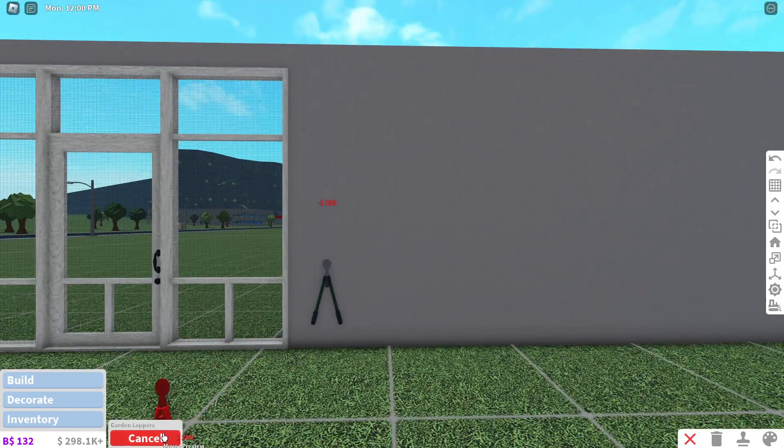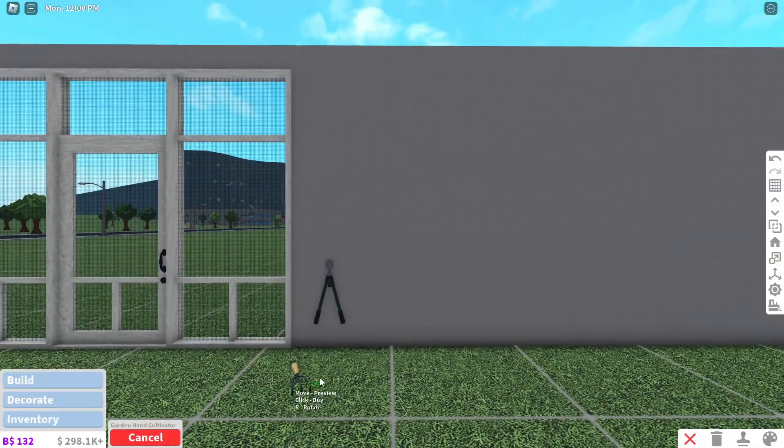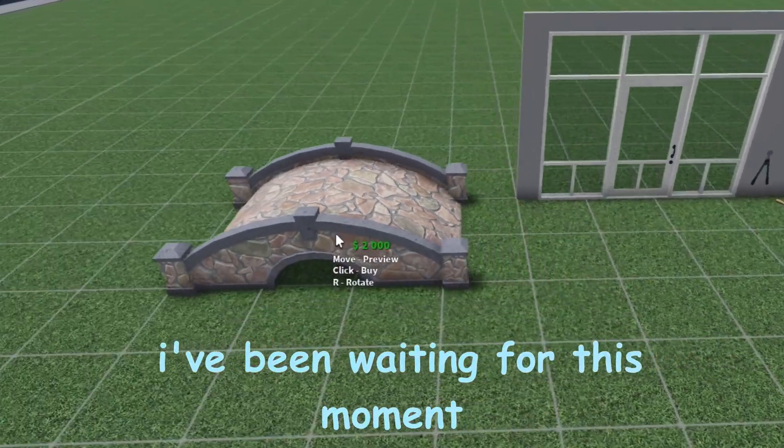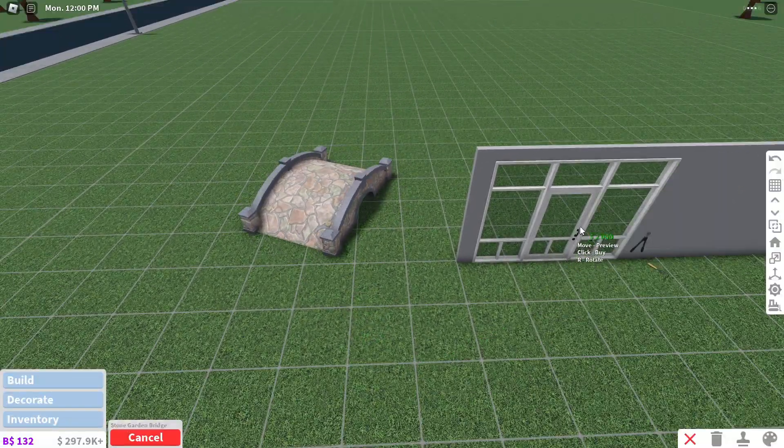There are new tools: garden loppers, a garden hand cultivator. And there's a stone garden bridge — a stone bridge that can be resized with the scale tool. We have bridges now! You can place these over water.